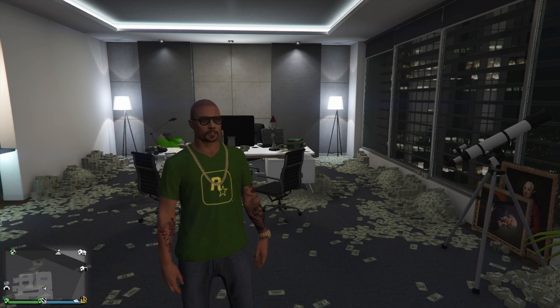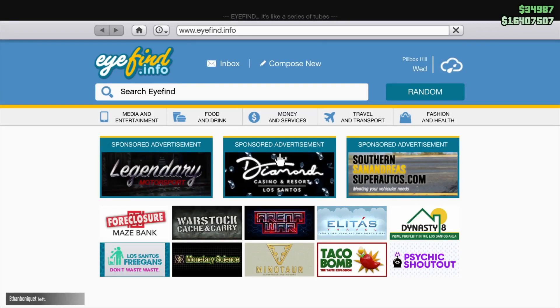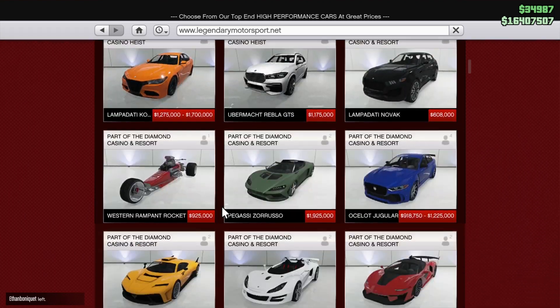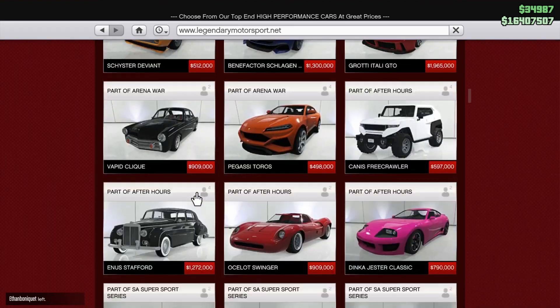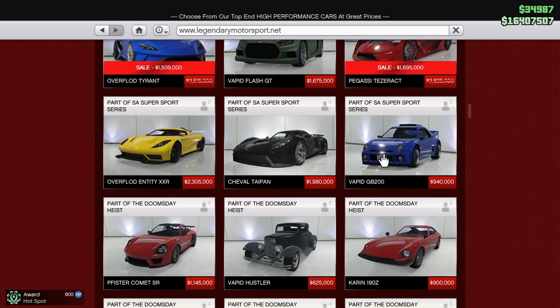There's also double RP on Special Cargo sell missions. Let's go to the discounts now. Starting with Legendary Motorsport, there's a discount on the Tyrant and a discount on the Tesseract.